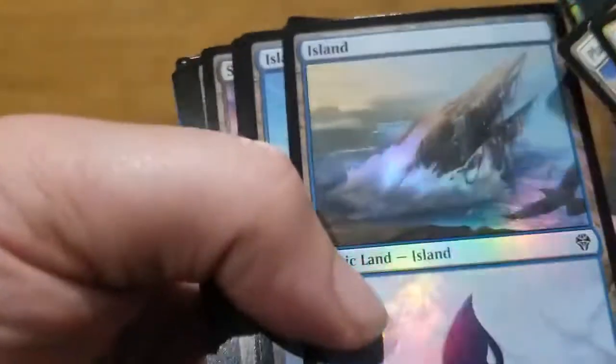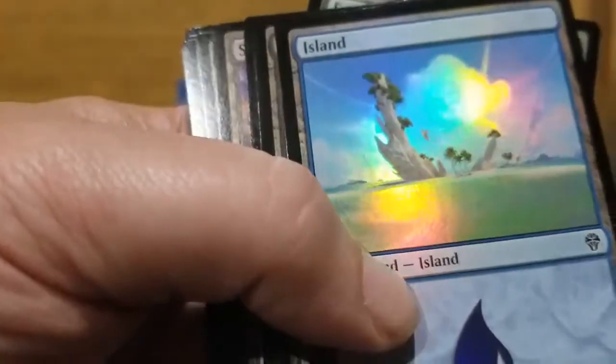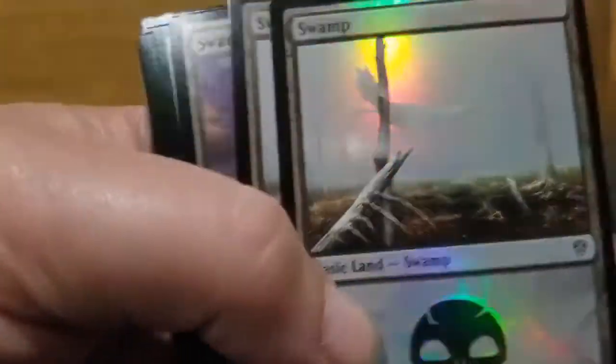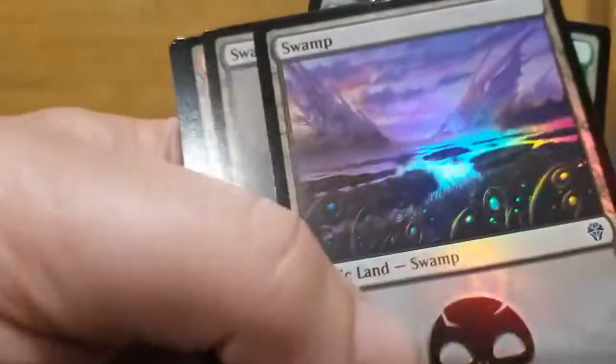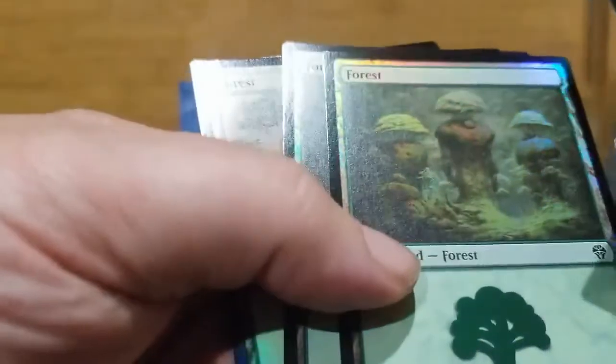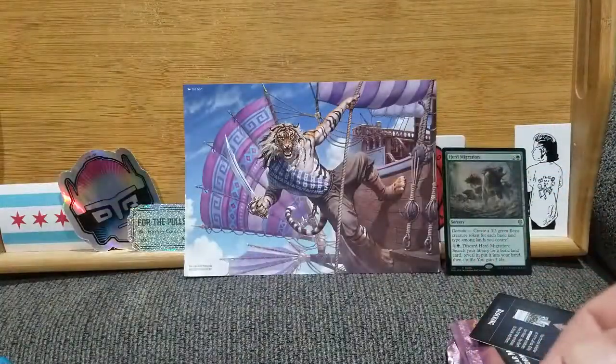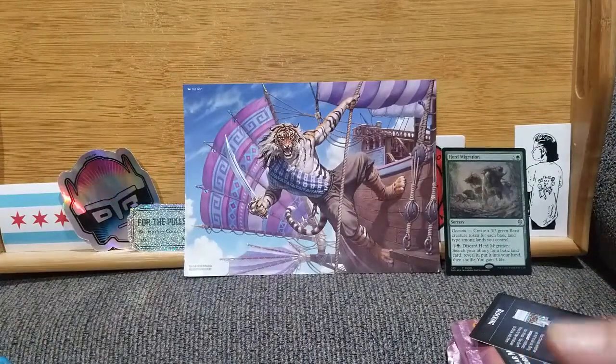We've got the Island — is that a rock, a ship, or a creature? I don't know, but it looks cool. Ooh, Swamps — kind of oddly bright for a swamp. Oh, that's a little more drab and dreary. Here are our Mountains. Oh, do these look nice! The Forests. Yep, I can already tell this is going to be quite a fun series. And here are the basic lands, but they're the same as the ones we just saw.